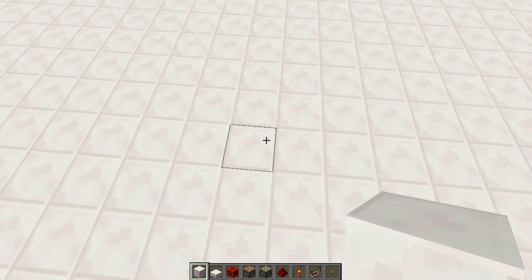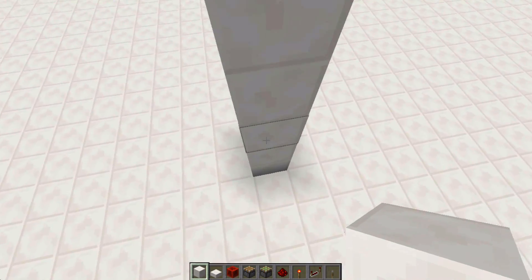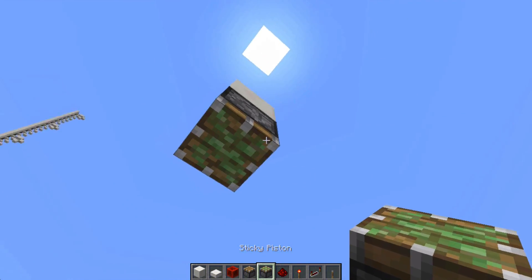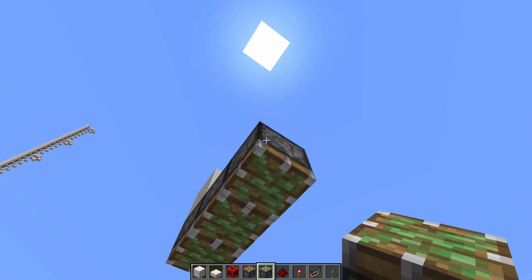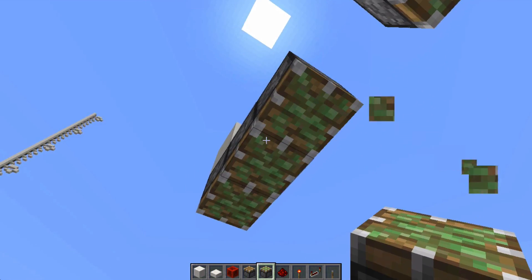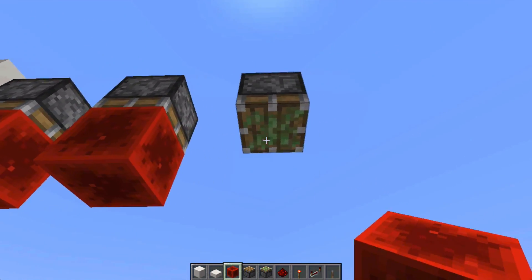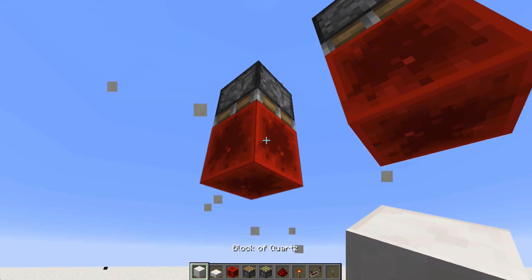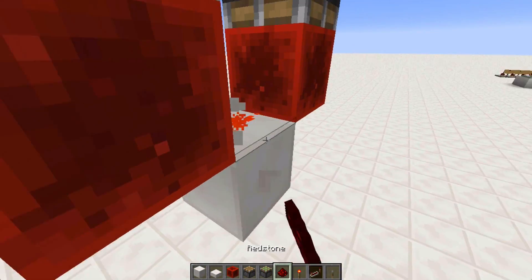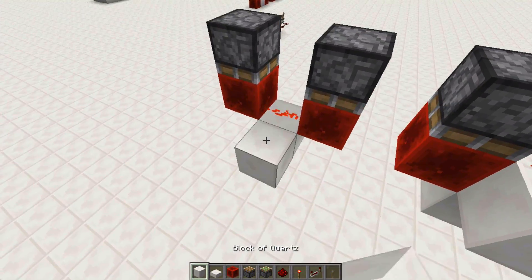Now let's build it. You're gonna want to place sticky pistons first. You want four sticky pistons with gaps between them, and place four redstone blocks. Now, in between the two pairs you're gonna place dust, and do the same thing on both sides for this part.